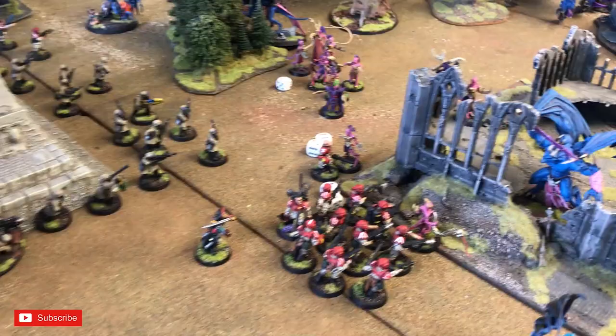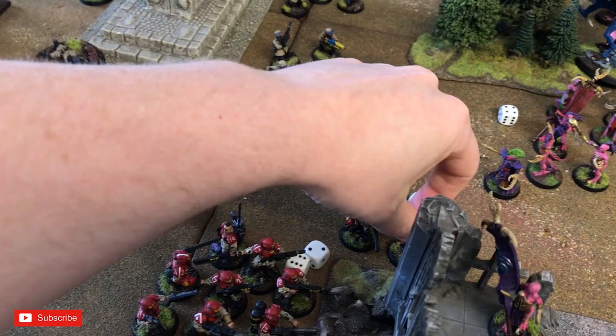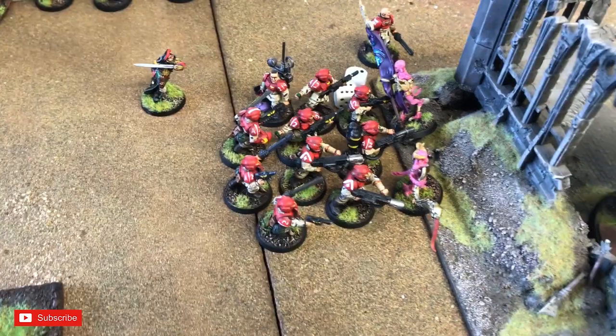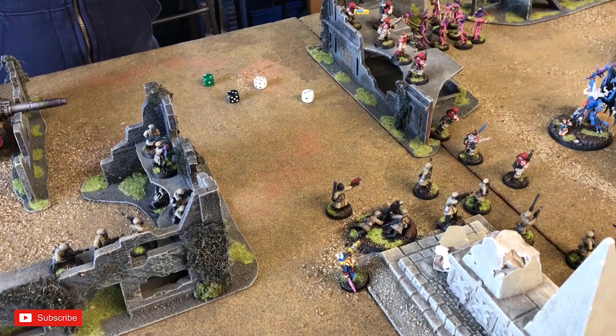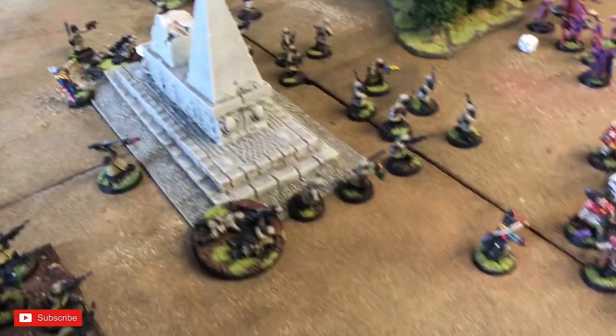The Daemonettes pile in — two attacks each plus Alluring Icon, four attacks total. Needing threes, re-rolling ones, within six inches of Daemon Princes — looking for twos. Two hits through, and two saves needed at minus one. Two illegal models removed. Guard Sergeant with power fist — two attacks, needs fives, one hit, no wound. Remaining guardsmen — seven attacks, needing fours, none wound.